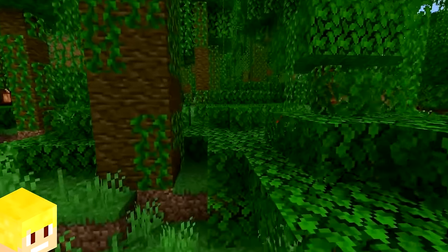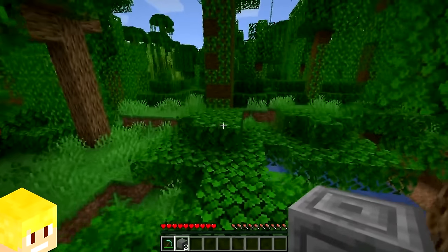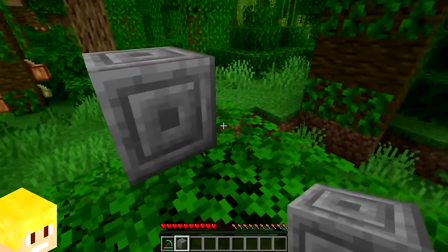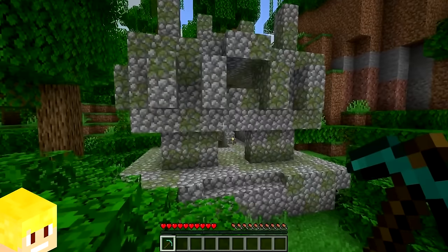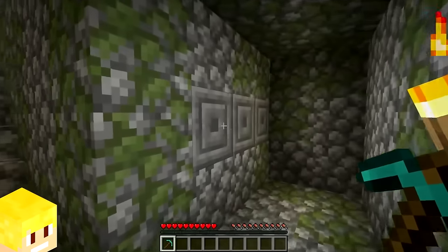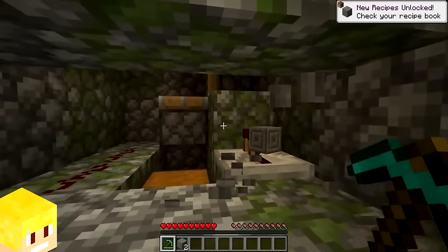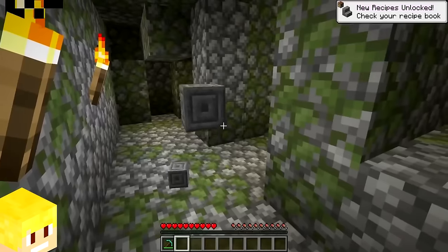Back in the earlier days of Minecraft, before version 1.8, the chiseled stone brick was considered to be one of the rarest blocks in the game. This was due to it not having a crafting recipe and could only be found naturally generated in a jungle temple structure.